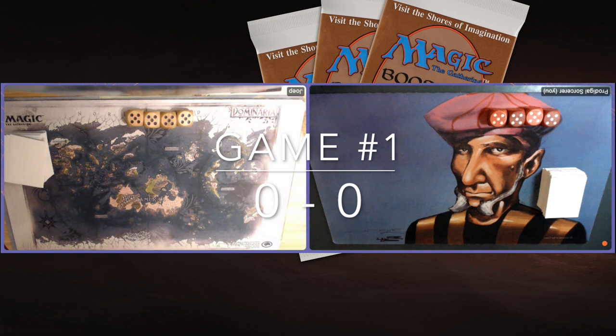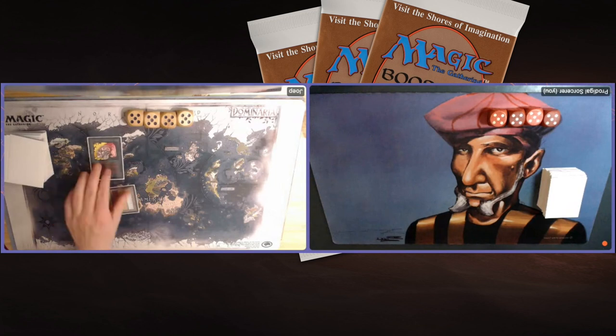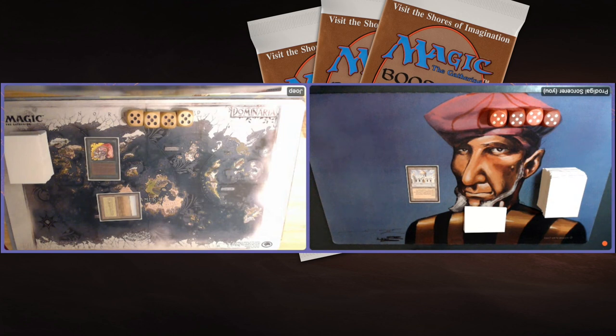Game number one. Joop is sitting on the left with Earnham on Ice, and I'm on the right with my Living Plane deck, Timmy's Plane. Joop starts with a Llanowar Elves and passes. I find a Library of Alexandria — now I have to hope Joop doesn't have an Ice Storm. He's playing with four and a Strip Mine. He doesn't have it. He plays a Savannah, taps it for another Llanowar Elves.